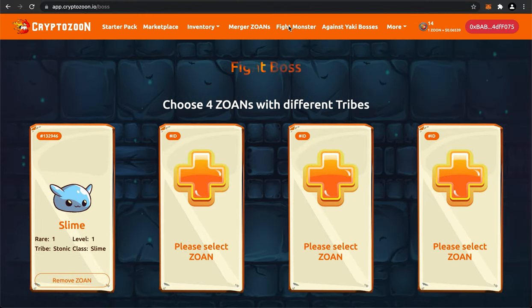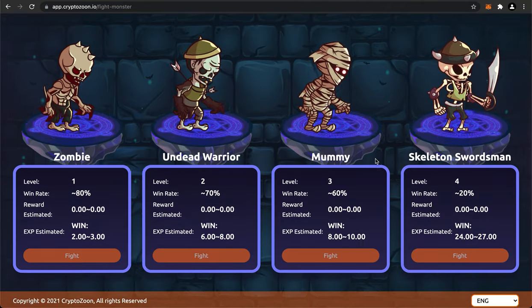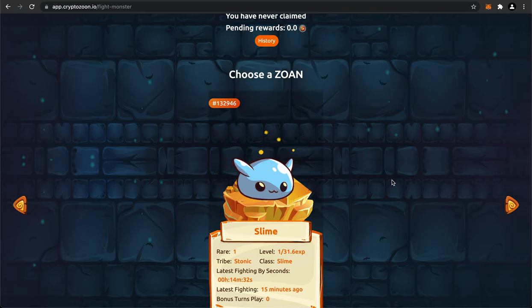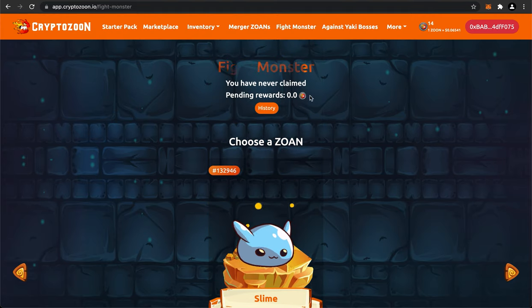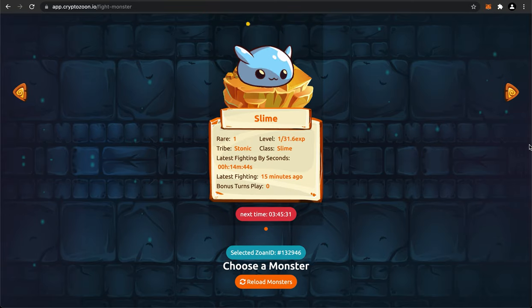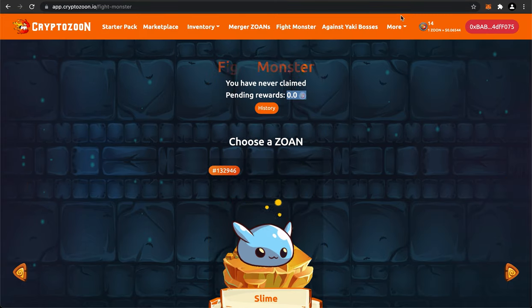Going back to the Fight Monsters tab, the next time I can fight using my Zoan is in about three hours and 45 minutes, so the timer is about four hours. Judging from my win rate - one win out of three attempts with one error - I got zero Zune tokens and just some XP. I now have 31.6 XP on my slime but I'm not earning any Zoans. If you know how I can start earning Zoans with my slime, let me know in the comments because I have no idea.